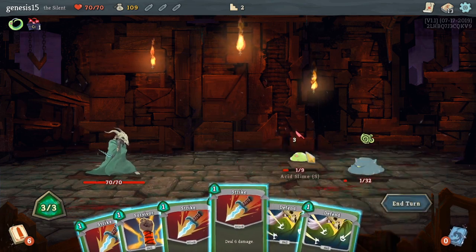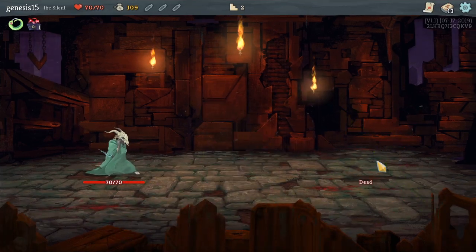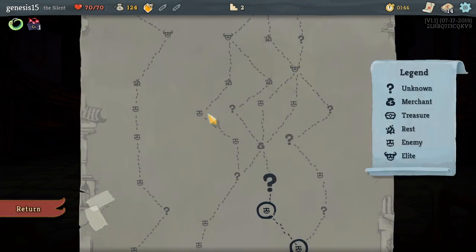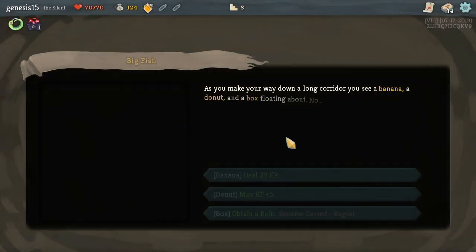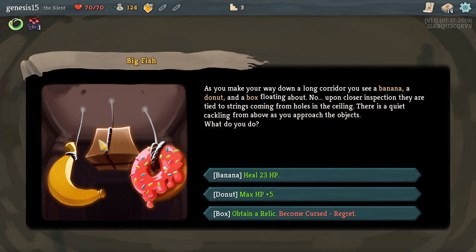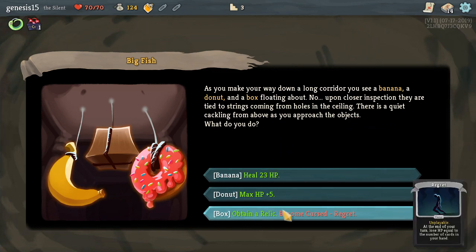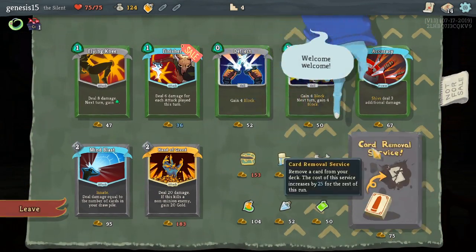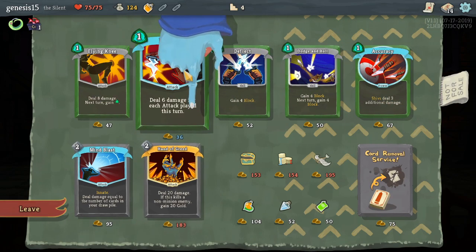Each card usually takes about one energy. Done and done. Now I've got this, and sometimes you get potions — potions can help. Oh yes, Noxious Wounds! These question marks can be anything. As you make your way down the long corridor you see a banana, a donut, and a box floating about — upon closer inspection they are tied to a string coming from holes in the ceiling. There's a quiet crackling above you. I am going to take the donut — I love getting extra health, it's very helpful.